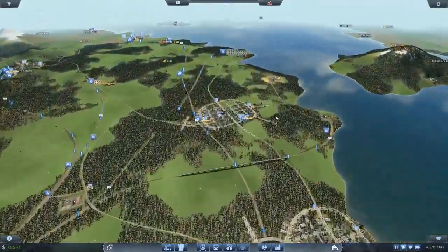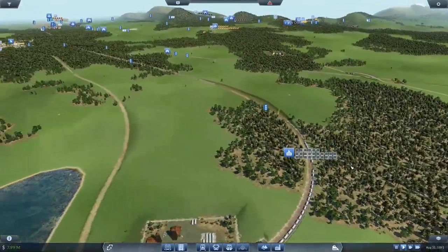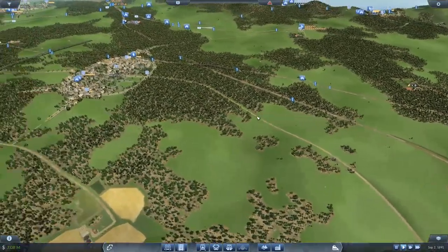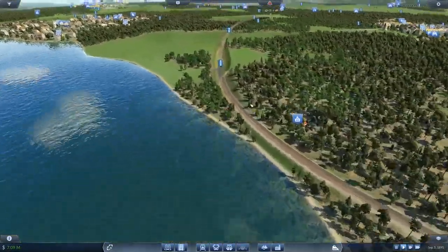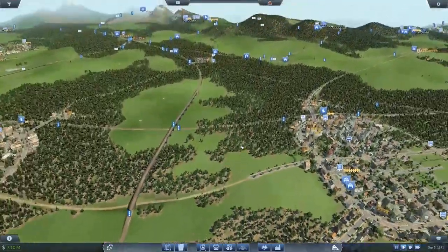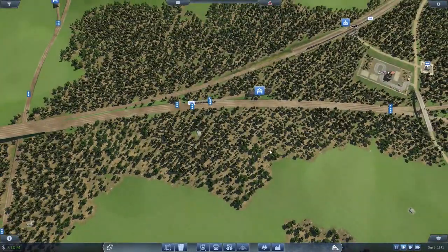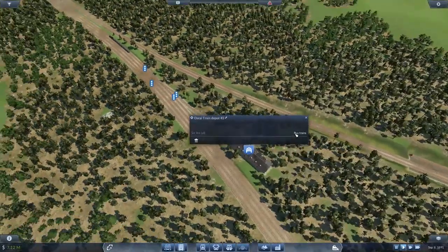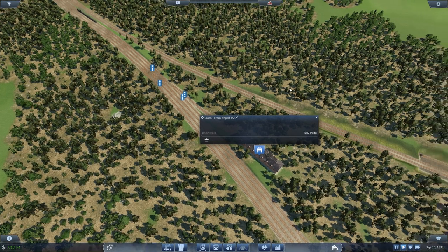The other thing I was noticing is that we have oil piling up at the oil well. We can go ahead and fix that — what it means is that we have capacity and we're going to need another train, probably two trains. We're going to duplicate our crude oil trains.